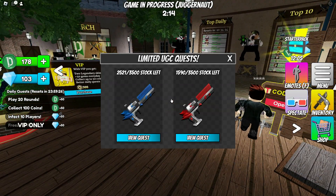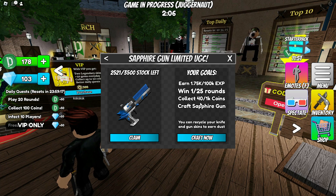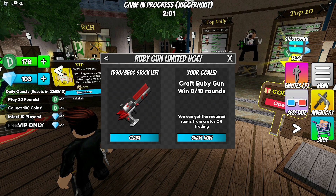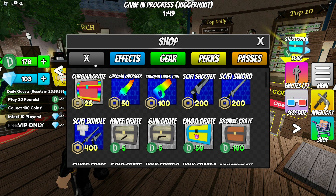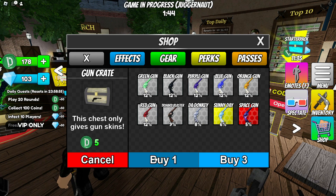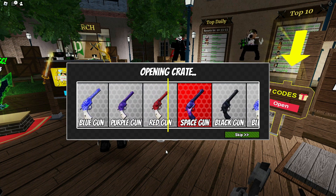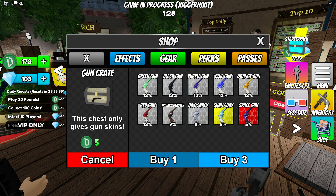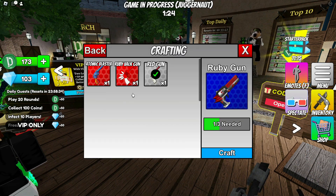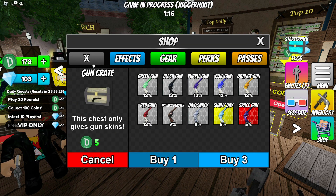To earn the free item in the game, you must win 10 matches and craft a box. When you craft a box, if you have a chance, you will spin the wheel and win the item. I explained how to create the box in the video. Good luck and have fun, guys!